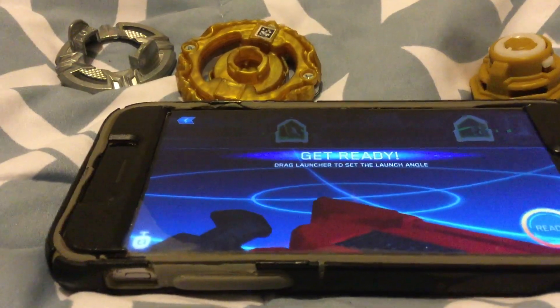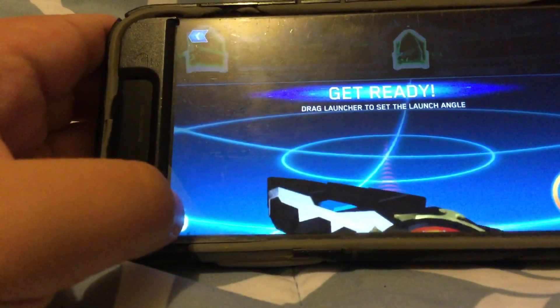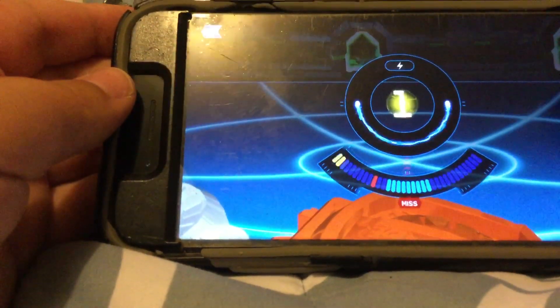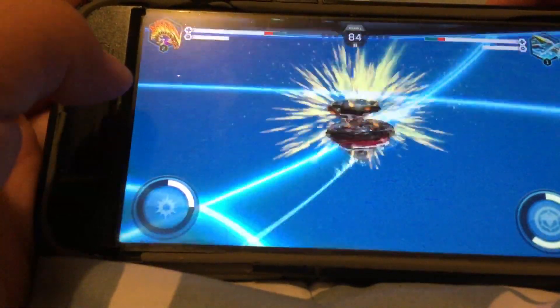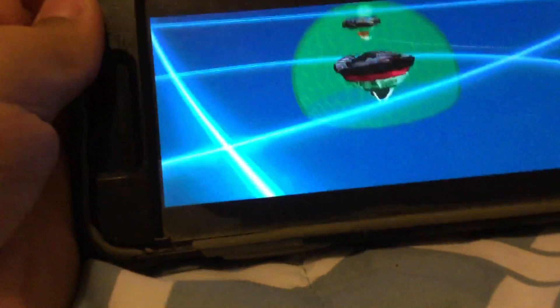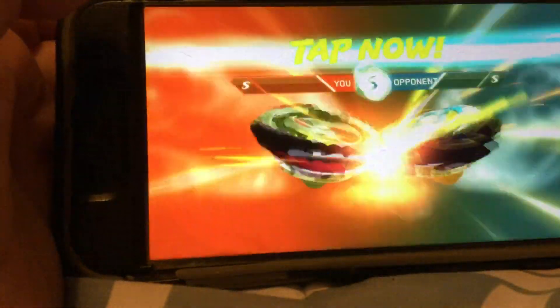Also you can scan in launchers and stadiums — so I just used it like this, looked it up. You can also scan your launcher. Yeah, I want to use this launcher. Oh no, it's not really that good, darn it. But I'm still going to win — I even won against perfect. Oh, by the way, he's level one, I forgot to change this level.